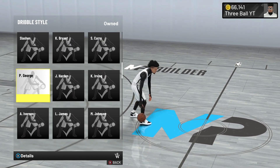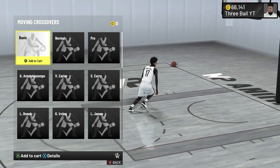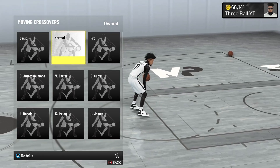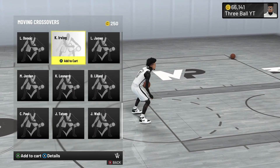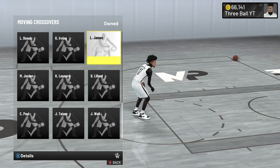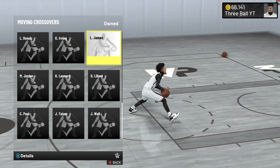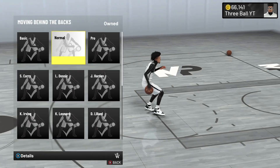Paul George and Steve Nash dribble styles are personal preference, so choose what you want. For your moving crossover, if you have below a 70 ball handle, the only option is Normal — and it's still really fast and good. If you have a 70 ball handle or higher, use LeBron James: all you need is 70 ball control, and you get a really fast moving crossover.